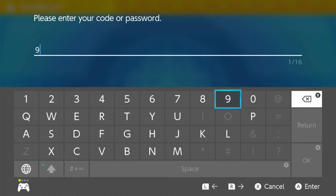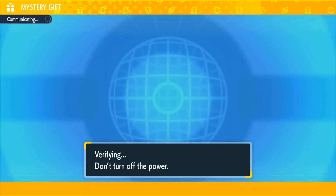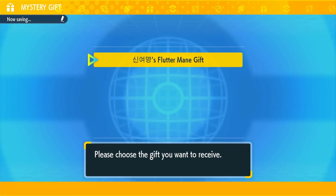What you want to type in is 987W1THSPECS, and then if you click OK it should start searching and verifying — all that good stuff, searching for gifts.